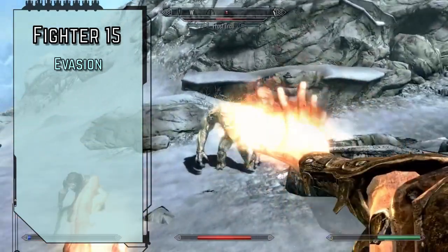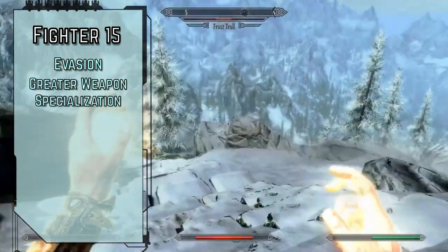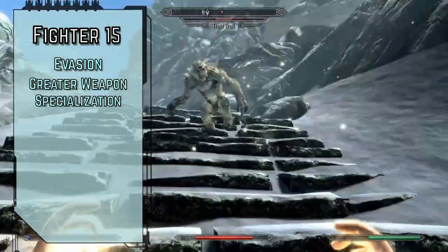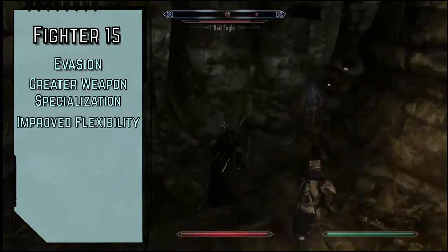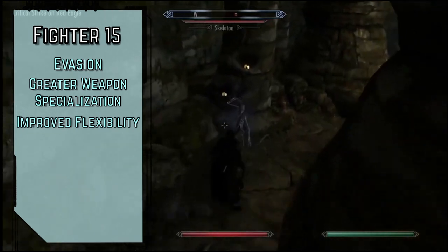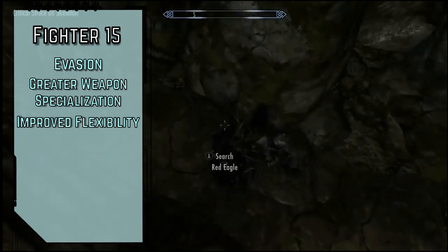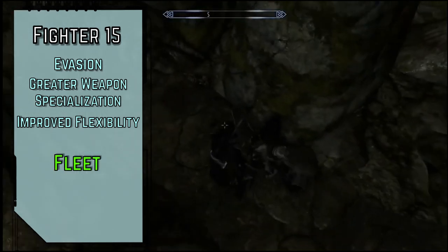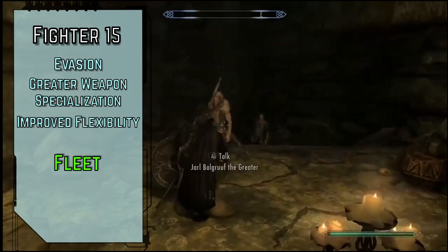Level 15 fighters gain Evasion for Master Reflex saves and critical success results on regular successes. Greater Weapon Specialization for 8 additional damage with our Legendary attacks. Improved Flexibility gives us an extra free fighter feat up to level 14 that we can take during our daily preparations, and we can use our 8th level or lower flexibility feat as a prerequisite for this one. And for our general feat, Fleet gives us an extra 5 feet of movement speed — we've been clunking around in heavy armor long enough and I kind of want 25 speed again.